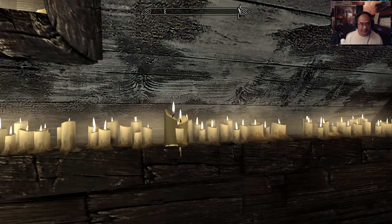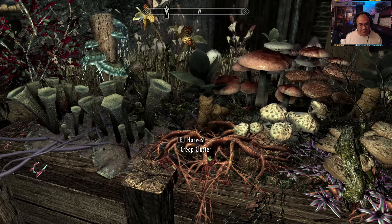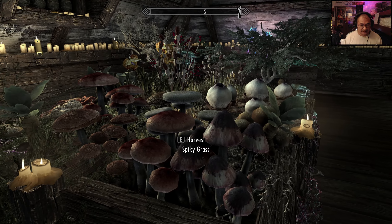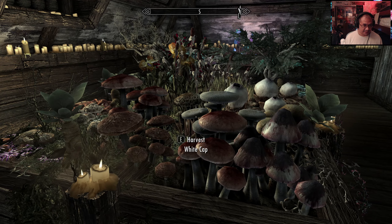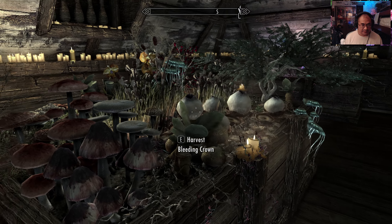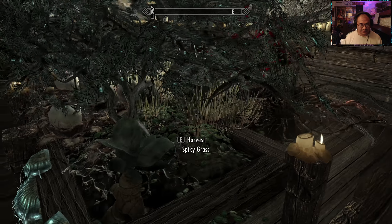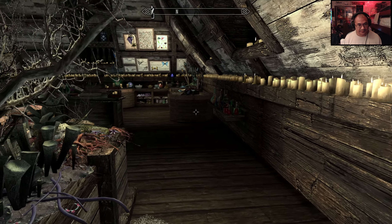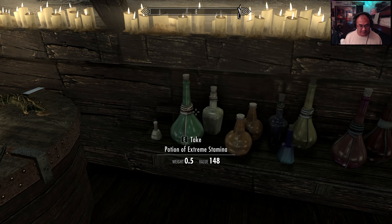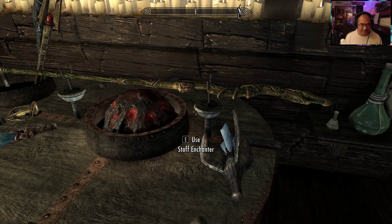Gleam Blossom. Here's like a little garden. To me, it's reminiscent of the Wizard's Tower — it was a DLC for Oblivion. Various different kinds of reagents, and an alchemy station. We have some various different potions that you can grab. I wonder if they restock.